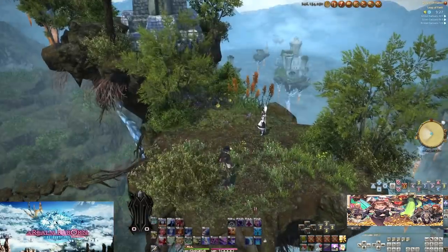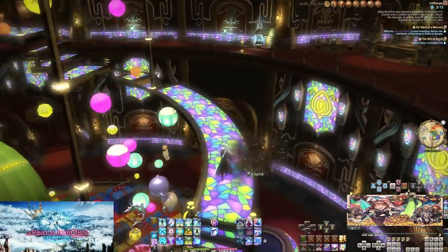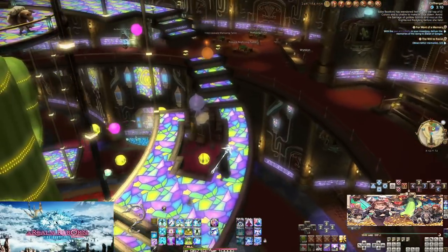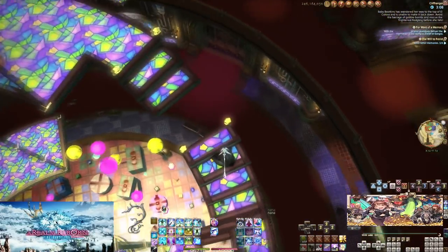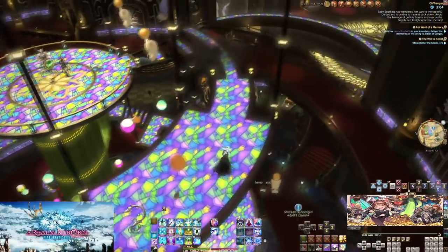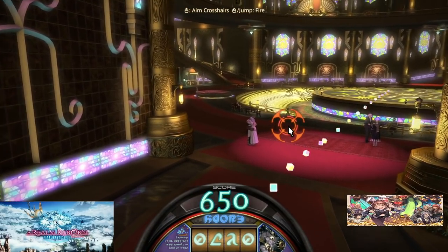We also have Cliffhanger, which is a much lighter version of the platforming challenge. These aren't instanced and involve you dodging bombs with a short trip up to the top. The bombs can even be used to your advantage if you know how.